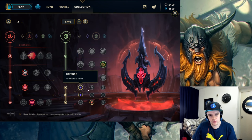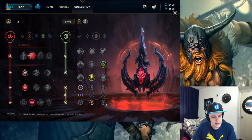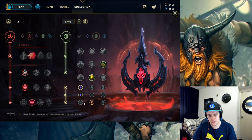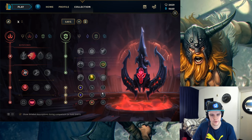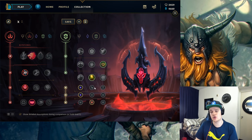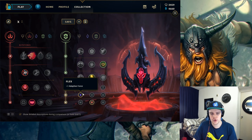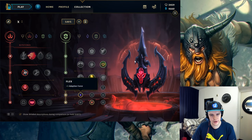The rune shards are pretty straightforward. You want double adaptive force, with the third shard being whatever fits the enemy team best — magic resist for AP-heavy teams, armor for AD-heavy teams. I tend to prefer armor in most equal cases. You don't want to take the attack speed shard on Olaf because you already have a lot of attack speed in your kit — you might as well take the double adaptive force for more axe damage and faster jungle clear.